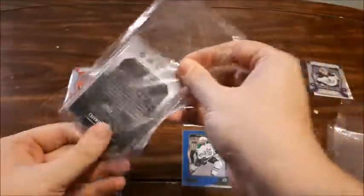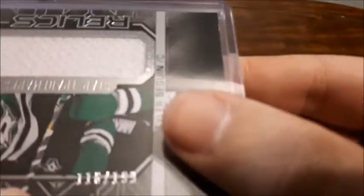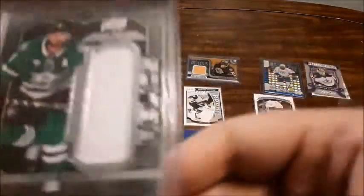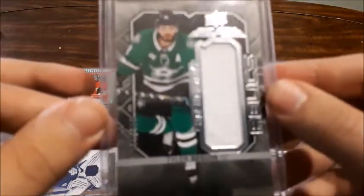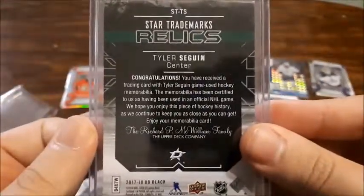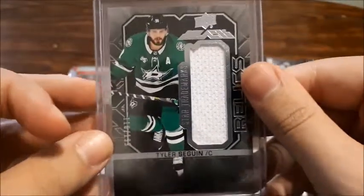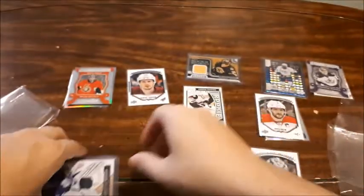Last pack here — this one got stuck so we'll start with it. First is another Tyler Seguin card. This is a numbered card — numbered out of 199, it is number 116. And it is the Star Trademark Relics. I do like jersey cards, you guys know that. I've shared that on this channel before. I never had any Tyler Seguin jersey cards. I saw this and had to get it. It looks phenomenal. This one's definitely going to be one I put up on display. It looks so cool.